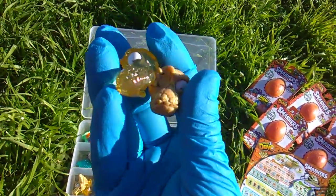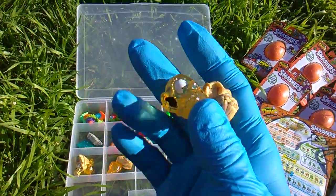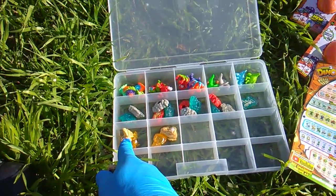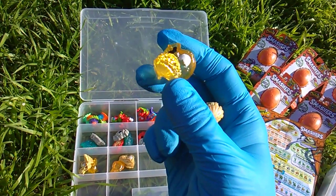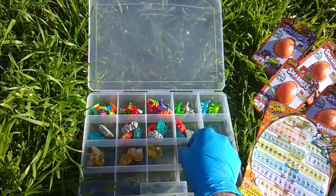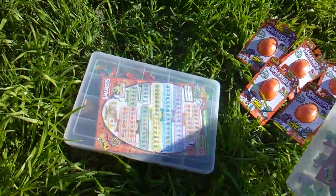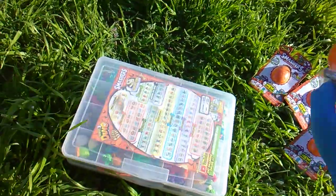I was hoping the Skull Smashers would have just been the three larger dinos from the epic dino eggs — a triceratops, a T-Rex, and a brontosaurus or apatosaurus — but they didn't do that; they went with this little caveman type thing. Alright, well that's the collection as it stands. You can count up the ones I said I was missing and you get the number 11.